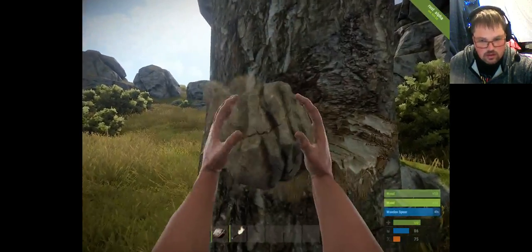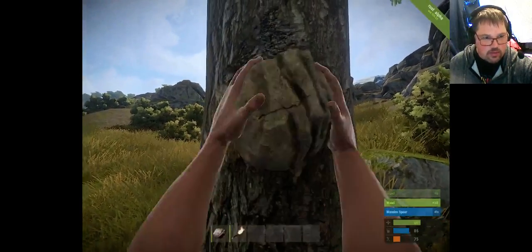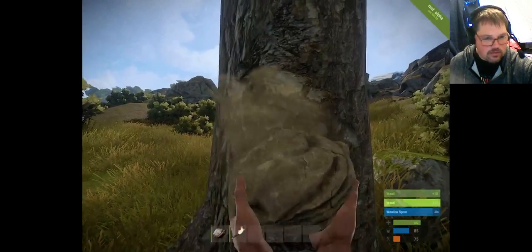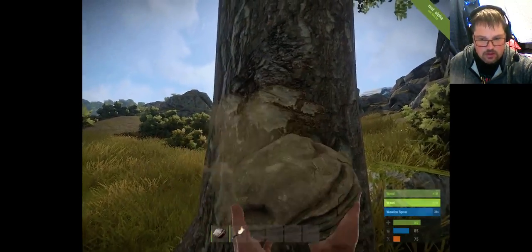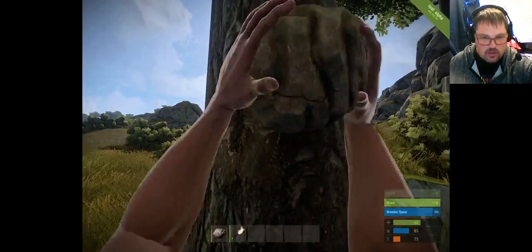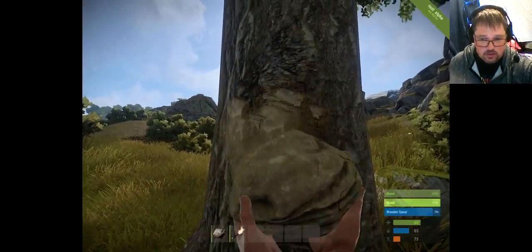We've got 47 seconds left on that craft. The more wood we collect now the better off we are. I can see the deer is over there in the corner, walking around in circles. Notice that we're now down to 75 food from doing this tree — it takes a lot of effort to swing a rock around and it uses up your energy quite quickly.